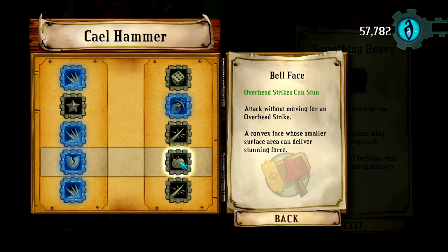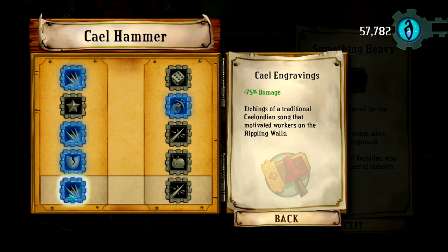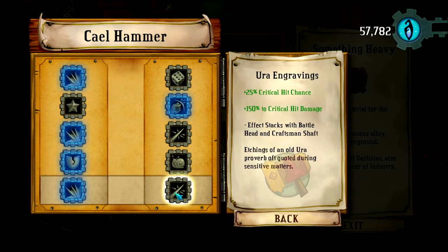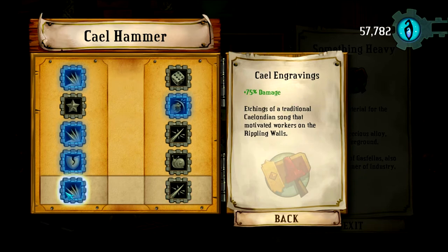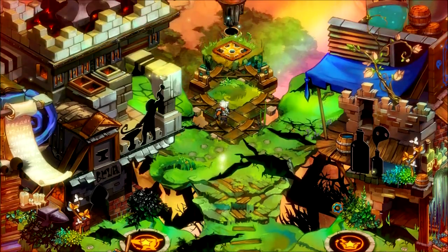Overhead strike stunning really wasn't going to help. Ignoring armor is definitely what I want. Plus 75 damage on the last upgrade instead of critical hit chance and critical hit damage — I definitely just want to go for base damage on this one as far as I can tell.